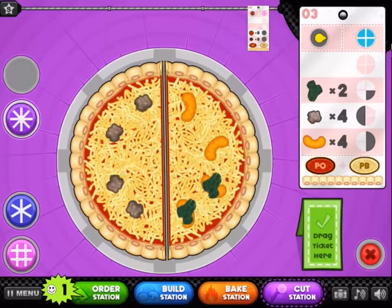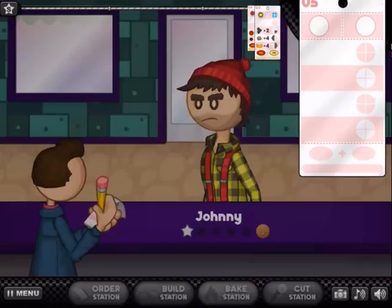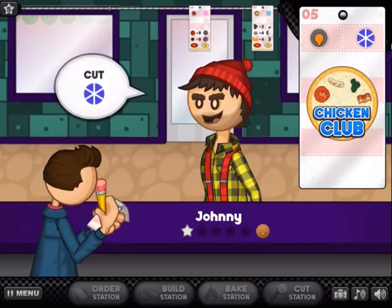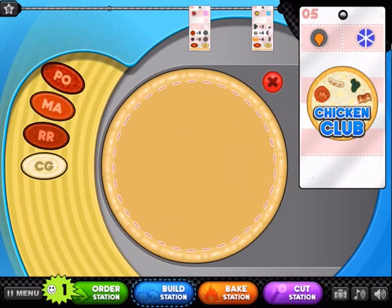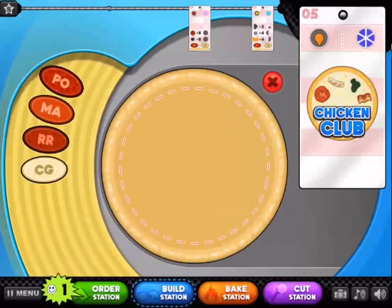Earn 15 bronze customers — that's always nice. So then I'll do this one as well. I'll take the fifth order. Why not? Chicken club — that's one annoying special. The specials are annoying to make in this game, even though I obviously like them. But they're still annoying to make, I can't deny that.